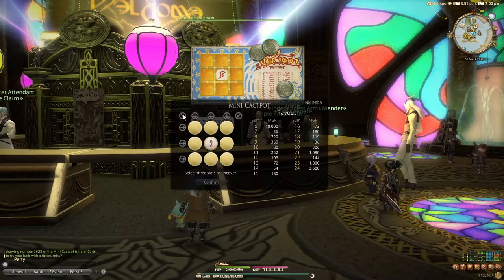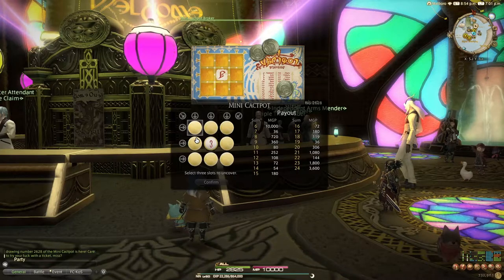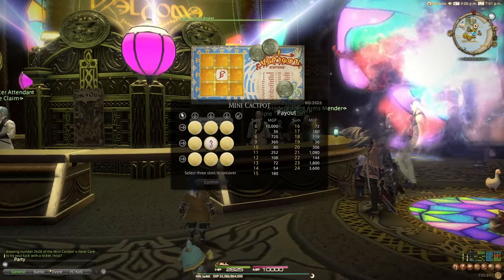For example, the top left corner here will highlight these three different circles. We can't see that right now because we haven't done our additional revealing of the next three spots. Likewise this one on the right here will highlight these three, and again we can't see it because we haven't made our selections yet. So on and so forth with the rest of these arrows. Now if we know all of these numbers...